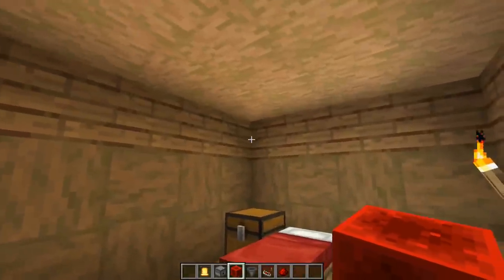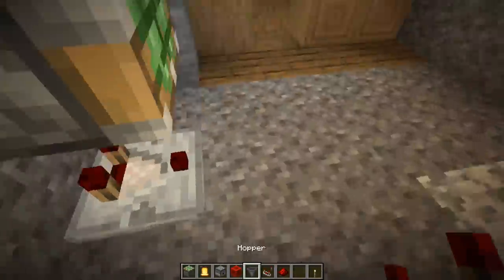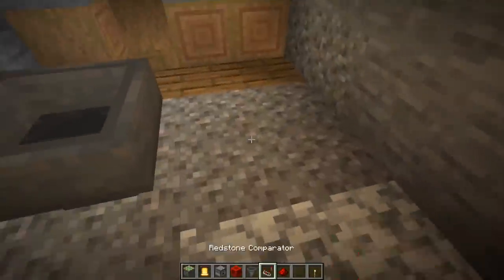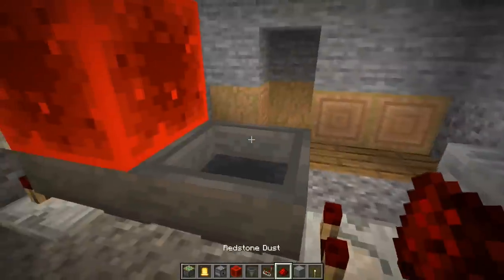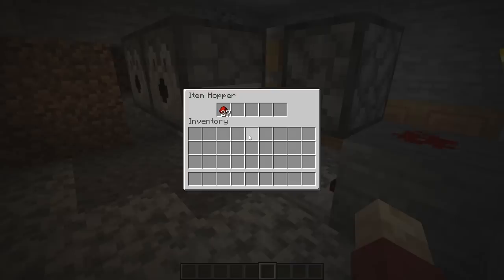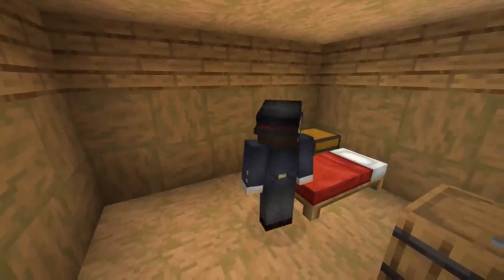Number twenty-one: the mysterious gonging noise. Go inside your friend's house, make another secret room, and this time make a hopper clock that every now and again — depending on how many items you put in the hopper — will dispense an arrow at a couple of bells. Every now and again your friend is going to hear a mysterious gong and wonder where it came from.